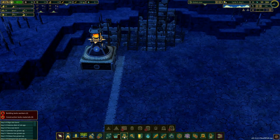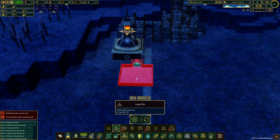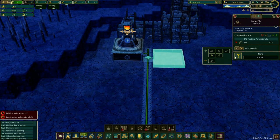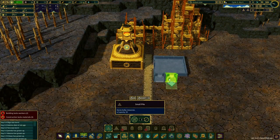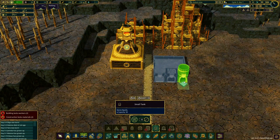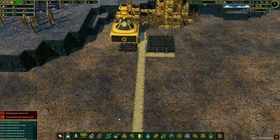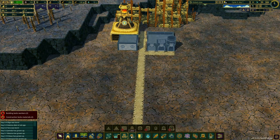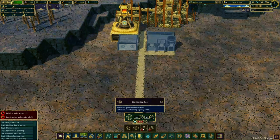While we're waiting, there are a few things we're going to need in this district. First we need storage for all the scrap metal we are making — for that let's place a large pile. Then we need a small pile to store logs needed for construction, food storage and water storage to store food and water, and finally a house for beavers to stay in. To build all these things we need to send resources from our main district to here, and to do that we need a distribution post.